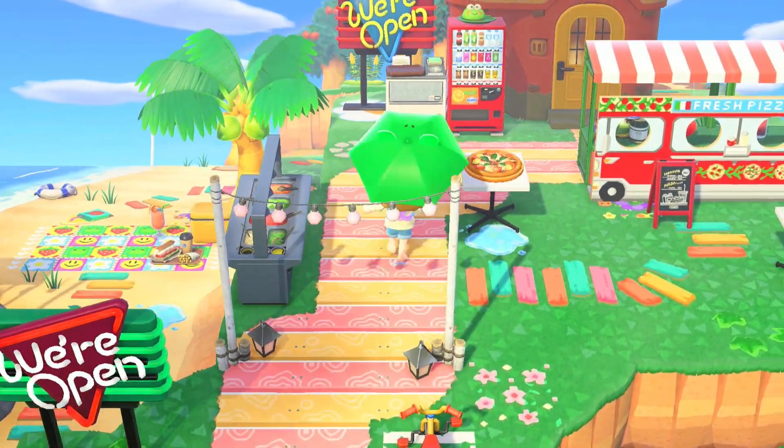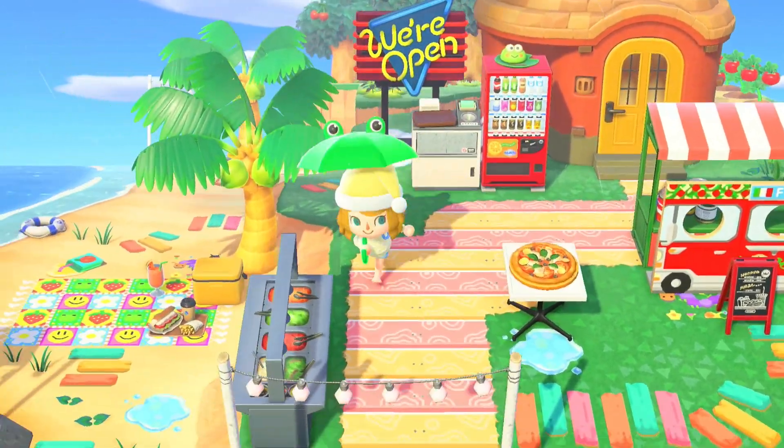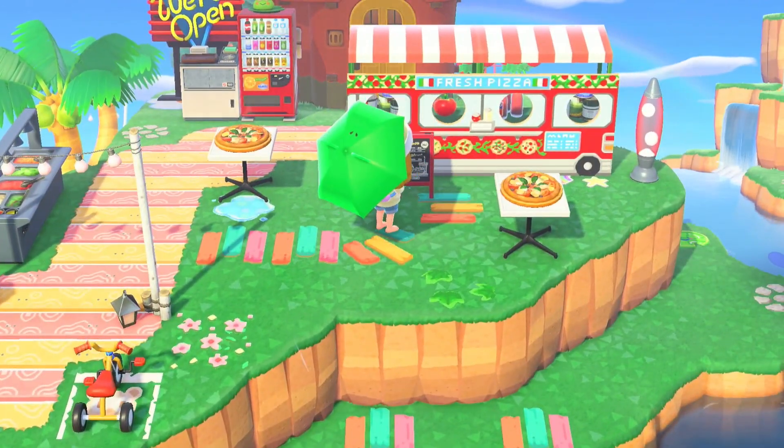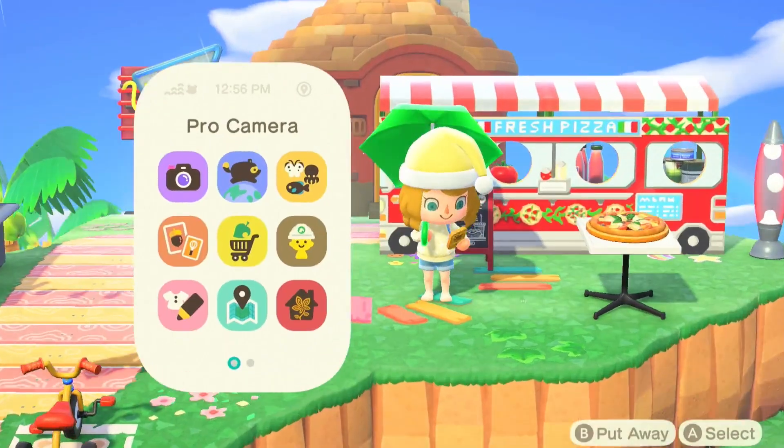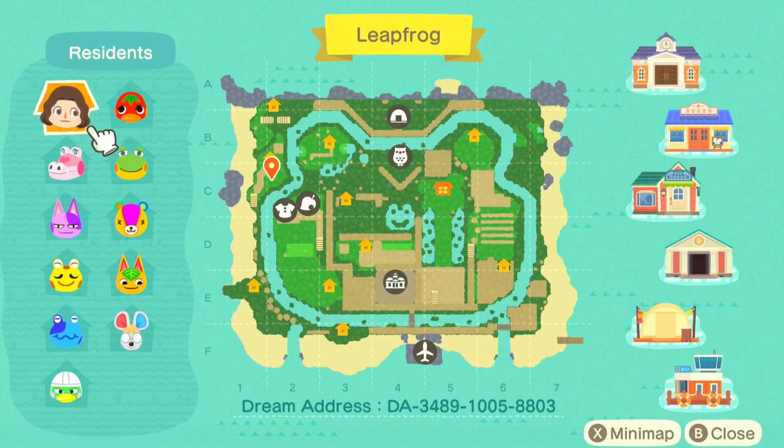Oh, what is this? It's a restaurant, some kind of a diner. Wow, this must be Ketchup's house. Let me show you the map actually. I completely forgot she did this - she turned her whole island into a frog, which is just so incredible. That must have been such hard work. It's really cute though, I like it.